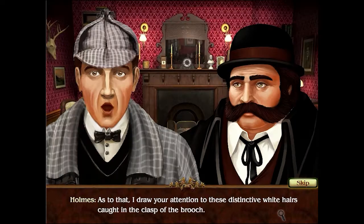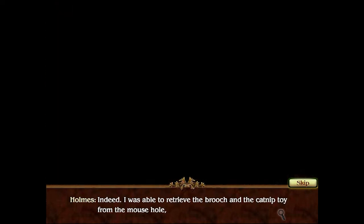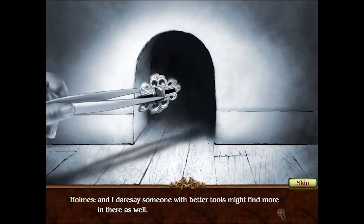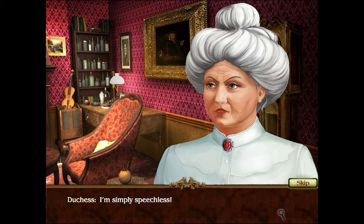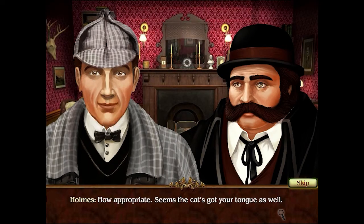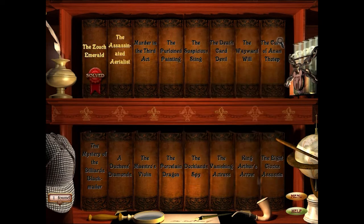'I draw your attention to these distinctive white hairs caught in the clasp of the brooch — the Empress of Persia. I was able to retrieve the brooch and the catnip toy from the mouse hole, and I dare say someone with better tools might find more in there as well.' 'I'm simply speechless.' 'How appropriate — seems the cat's got your tongue as well!' Case solved — we got the Sherlock bonus cap.